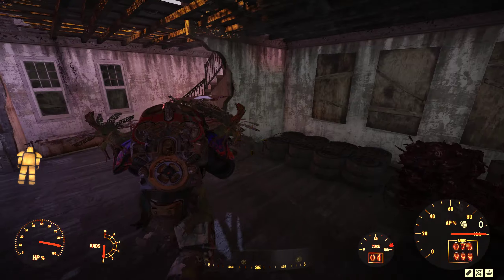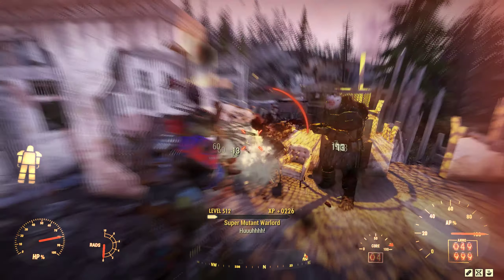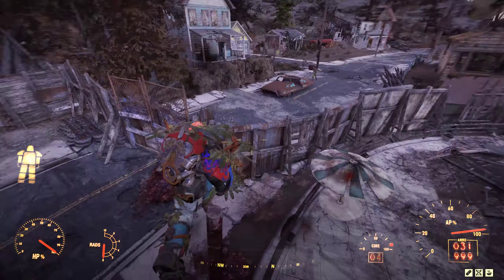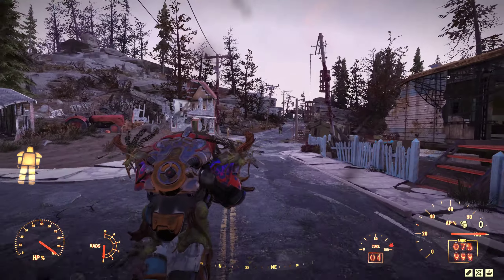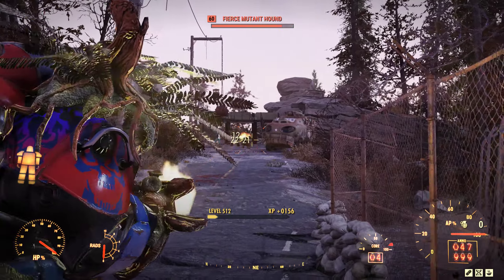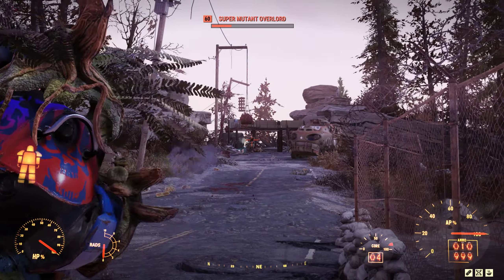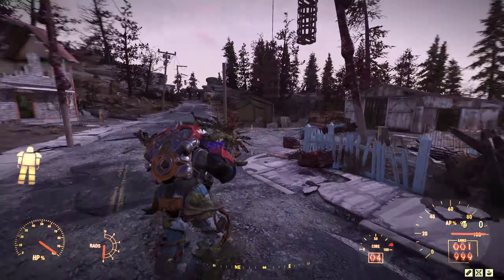Let's get up close and see if we're dealing any damage to ourselves. We are dealing some self-damage, but it's nothing we can't handle. Of course we have the medic pump on this as well, so when we get down to 50% health we heal up. We're also healing quite fast regardless — full health already.